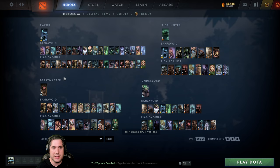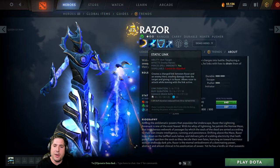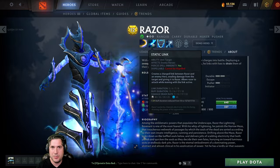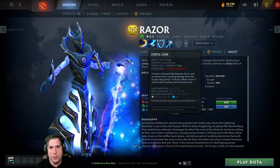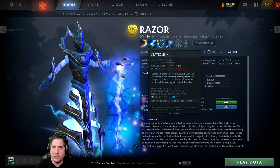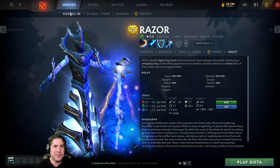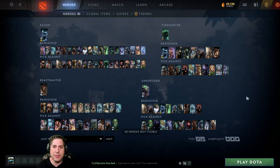Sven, Juggernaut, and Ursa are the same — heroes that can't get away from Razor. When Razor Static Links them, not only is he stealing their damage away so they can't return it, but he's using it against them. This is the bread and butter of Razor: Static Linking an opponent, hitting them until they can't hit anymore, and if they hit you back they're barely even touching you. If Razor gets banned, I look towards whether it's a good Tidehunter, Underlord, or Beastmaster game and then make that decision.